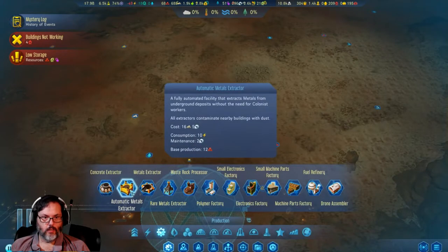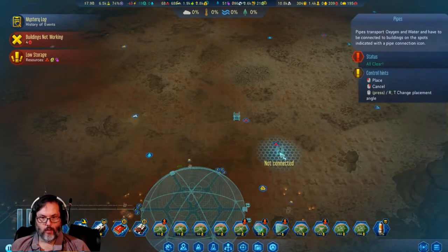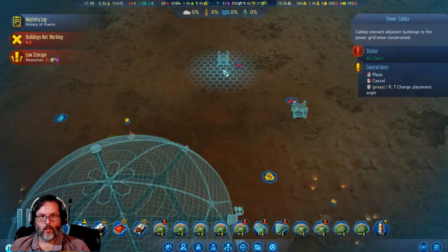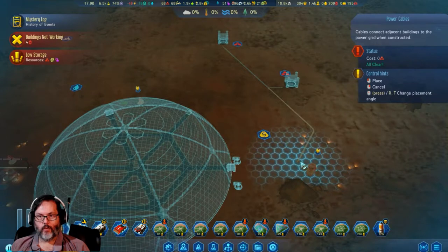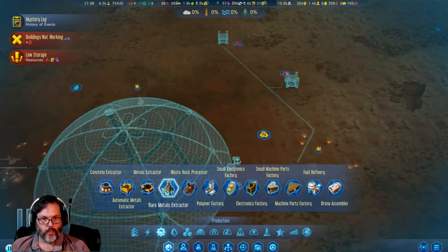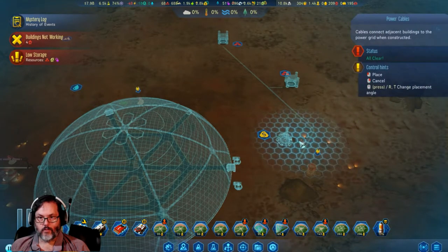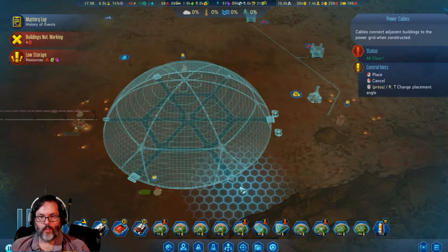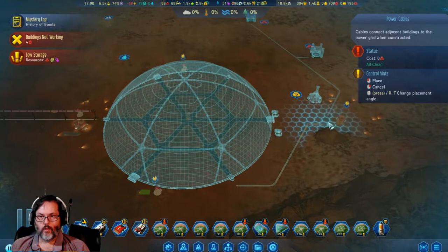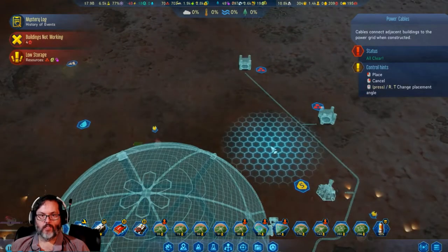We'll put one there, one there, then you'll come to there, then you can come down to here. Then we're going to put in a rare metals extractor right there, and then we can tack on that to power it. I think that'll work fine. The lasers will power up once the dome's done.